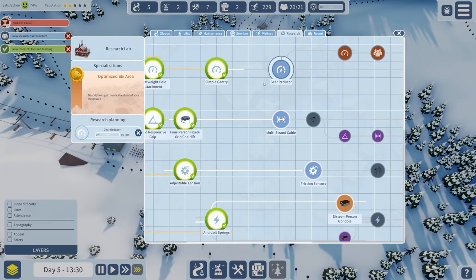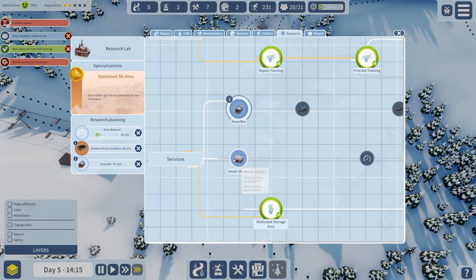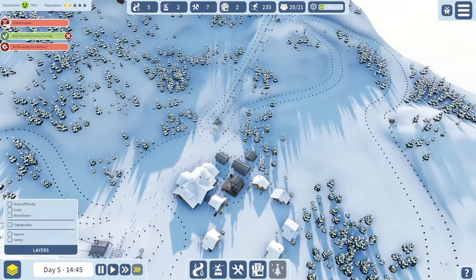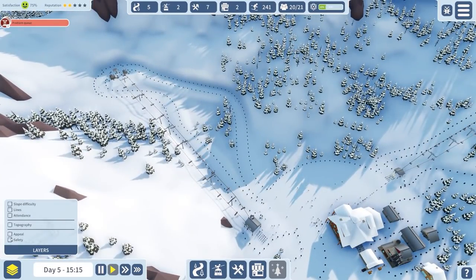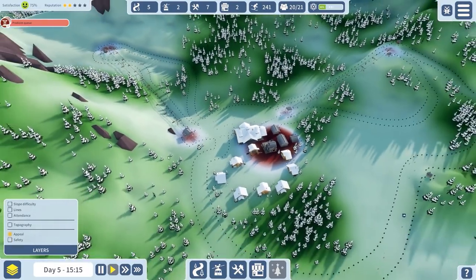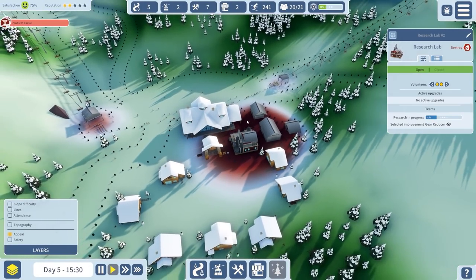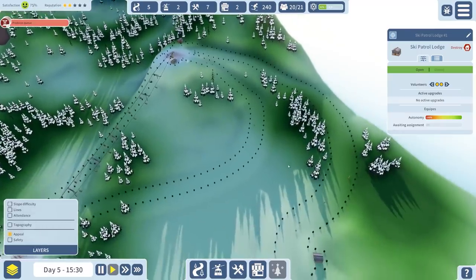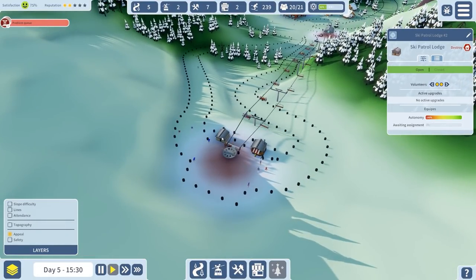Get rid of the gear reducer - that increases the speed on it because we've got a problem with some of the capacity, and we need to increase that. We were aware there were going to be problem queues. Let's check out safety - safety seems to be actually pretty good, appeal is also pretty good. All our buildings around here like research are just sort of hidden away so nobody really sees them.